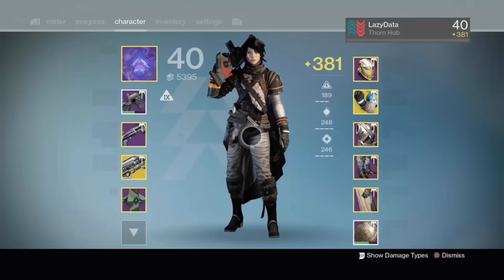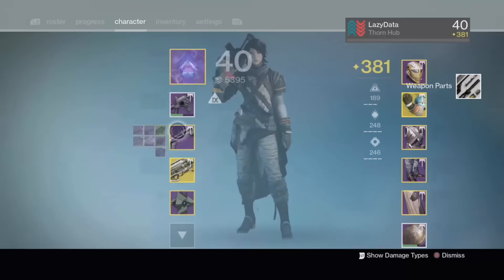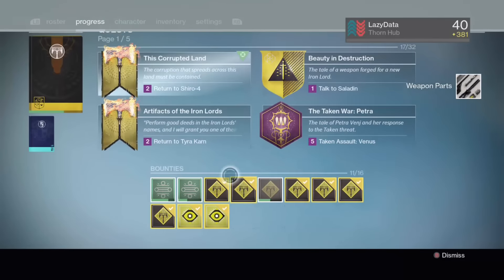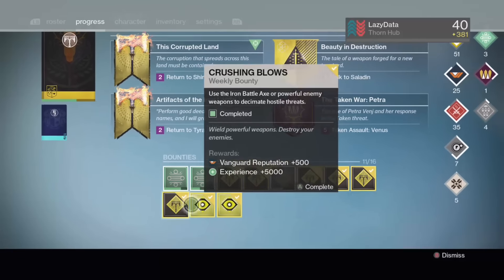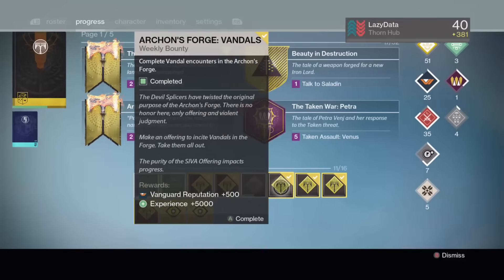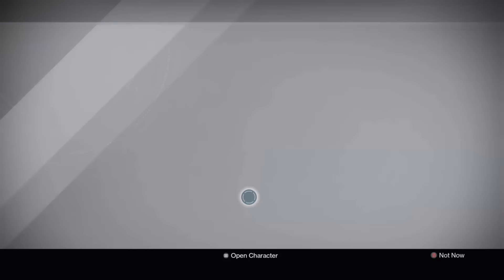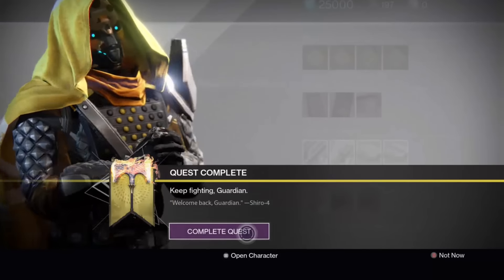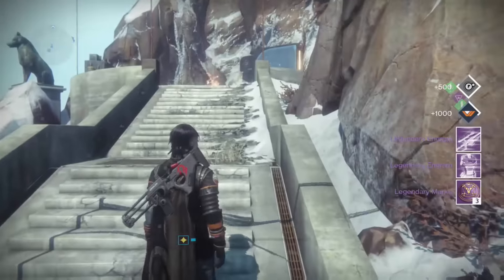Hello and welcome to another video. Today I'll be showing something I noticed - and if you already know this then that's fine, I can imagine a lot of people do. But just in case, since it is costing you loot: it is possible to lose out on faction packages. As I check here, I have not quite leveled up yet, but I have got four Shire Bounties to complete and the Plaguelander quest.